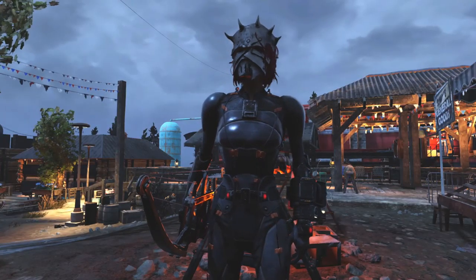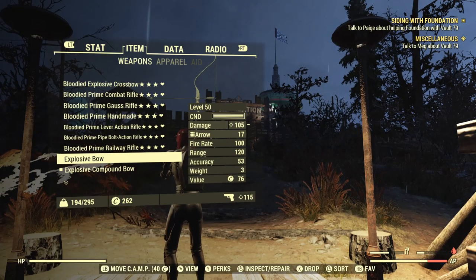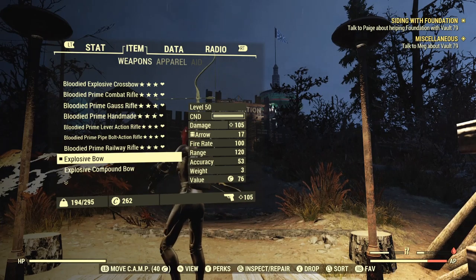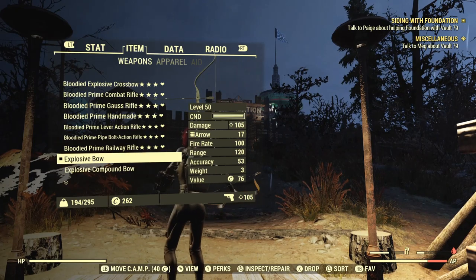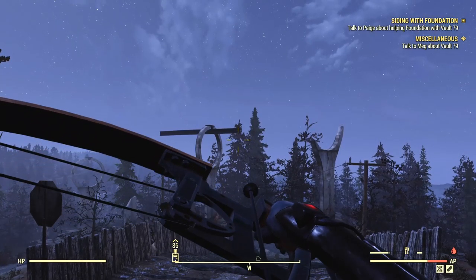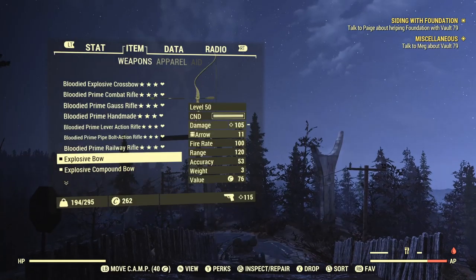The only real difference these two bows have is: number one, the compound bow looks much, much cooler, and number two, the compound bow does slightly more damage than the regular bow. The regular bow is doing 105, and the compound bow is doing 115 at the moment. Keep in mind, I do have explosive arrows attached to both bows, just for some extra razzle-dazzle. They do have the same range, accuracy, weight, and even in-game value. And from what I could tell, they reload and fire at the same rate as well.